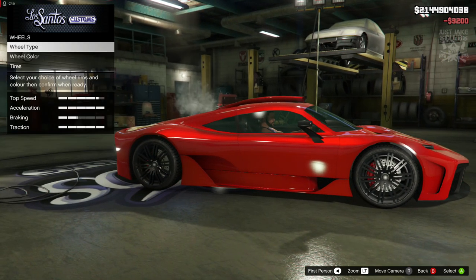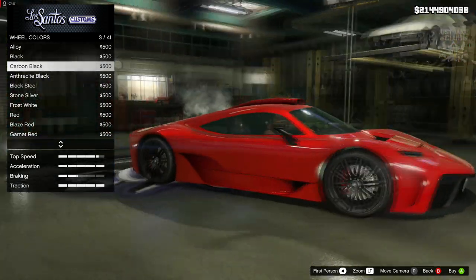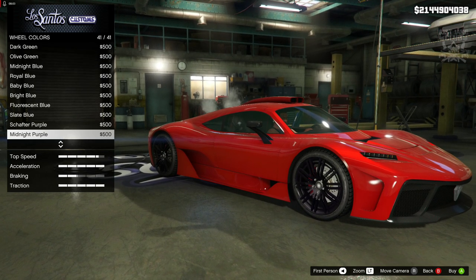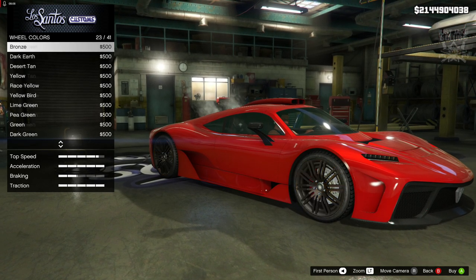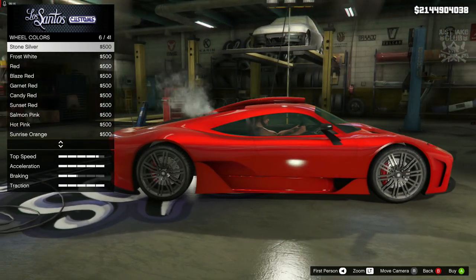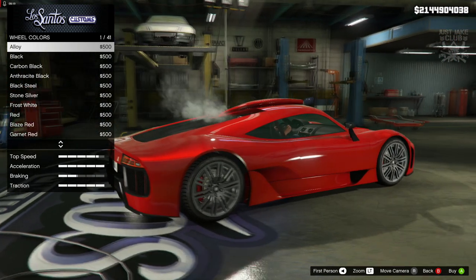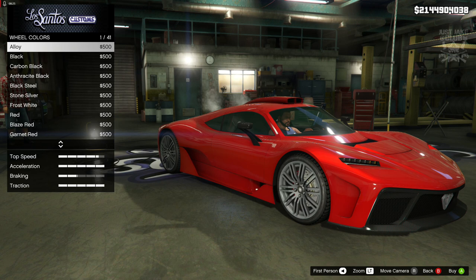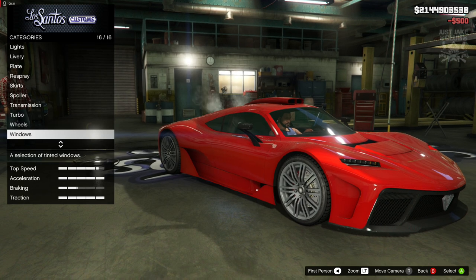For wheel color — I really like black rims. I don't think any other color is going to suit it. These wheels aren't chrome, which I think could also look all right. I can go alloy, which looks pretty cool, or carbon black which also looks really cool. I'm going to go alloy on this one. Tires we'll skip.